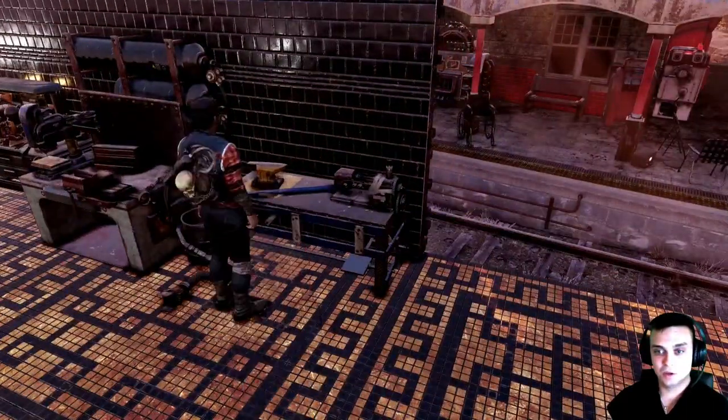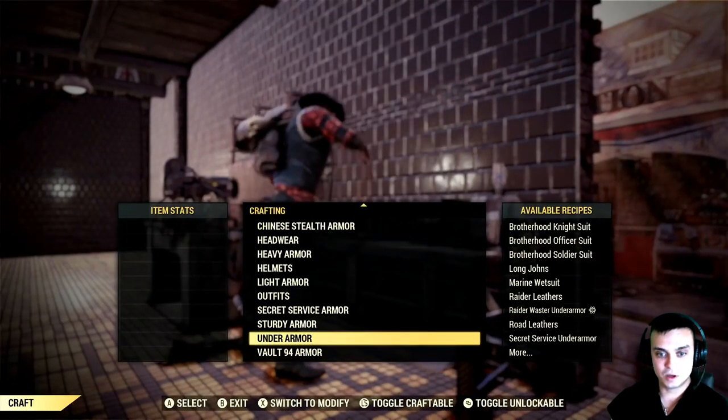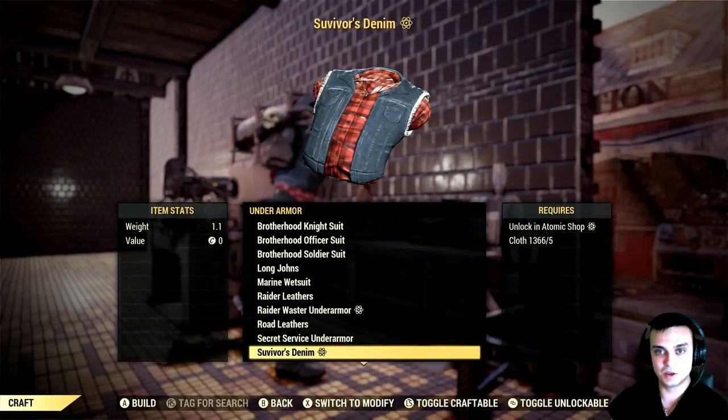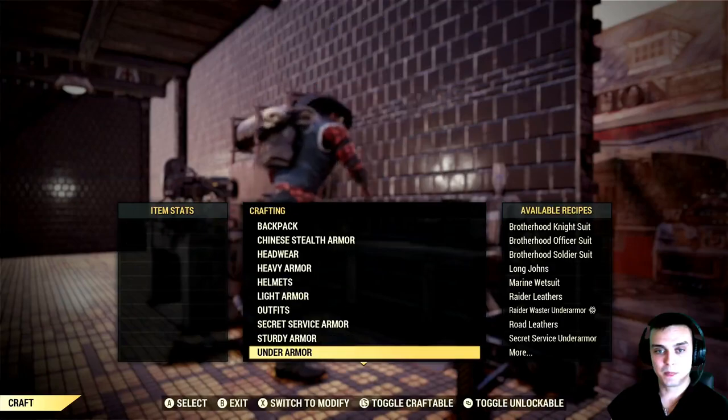This is the Under Armour. If you got it, what you need to do is just go to the Armour Workbench and navigate to your Under Armour section. This is the Under Armour that I'm wearing right now, and you can make it by yourself as well if you haven't unlocked it.